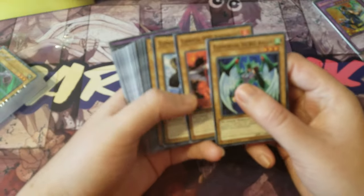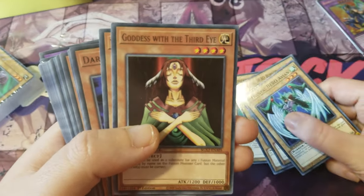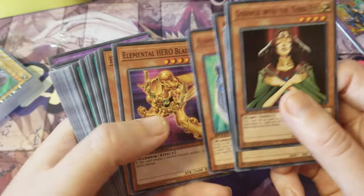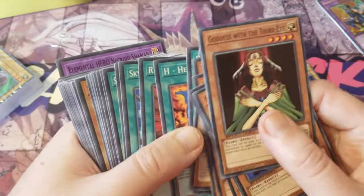It turns out these are Elemental Heroes. And you need to buy another binder for them in the end.